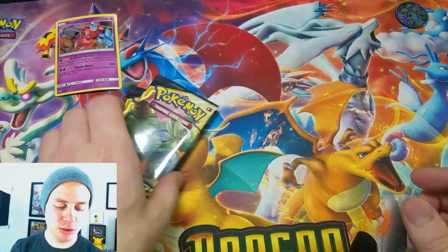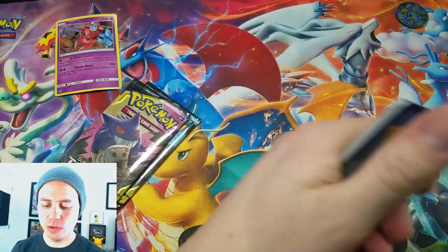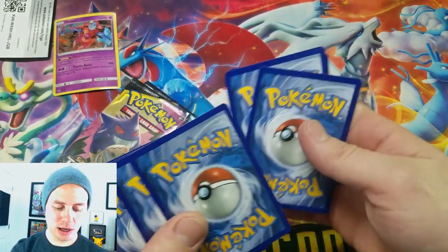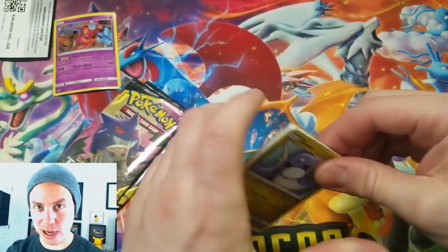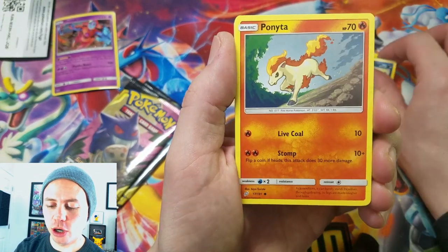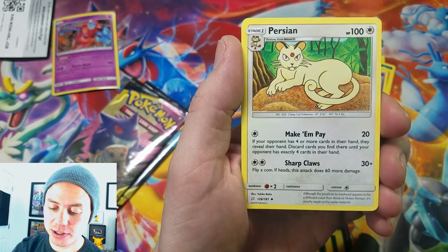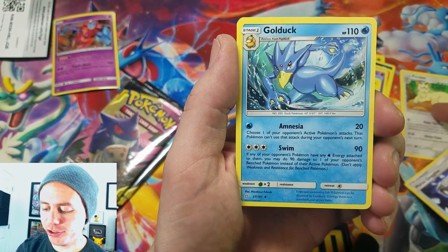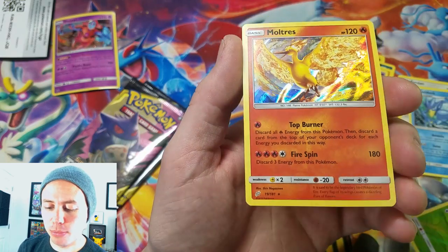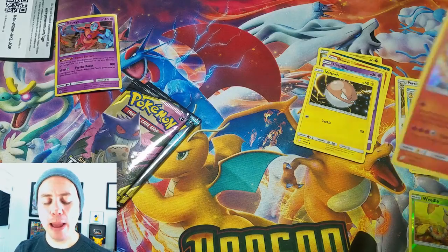Let's do it, let's go. Wish me luck — hopefully we can pull something out of at least one of these packs, maybe all three. Here we go: Dratini, Grimer, Ponyta, Cosmog, Voltorb, Leaf Energy, Persian, Metal Goggles, Golduck, Weedle — reverse holo — and Emolga holo rare! Beautiful!